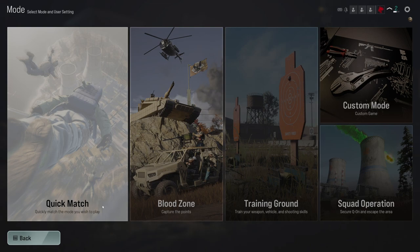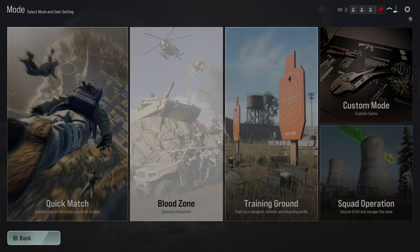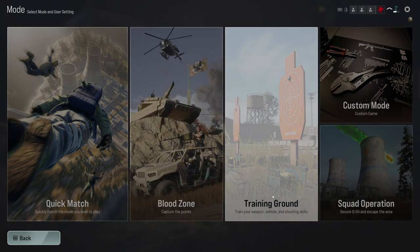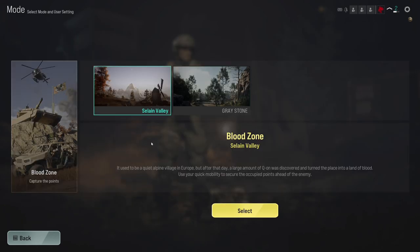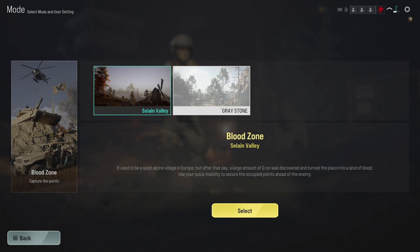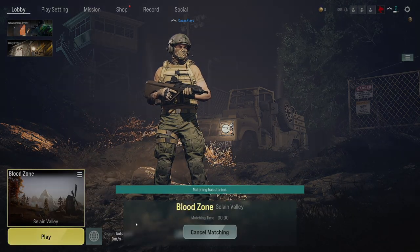You do have quick match. There's Blood Zone, which I believe is their main game mode. There's also a training ground, custom mode, and then squad operations. I think squad operations is essentially their closest mode to Battle Royale, but I haven't checked that out yet. So for now, we're going to go into the main one — Blood Zone — which has two maps: Selene Valley and Greystone. By default it selected Selene Valley, so I'm going to select that and try to find a match.